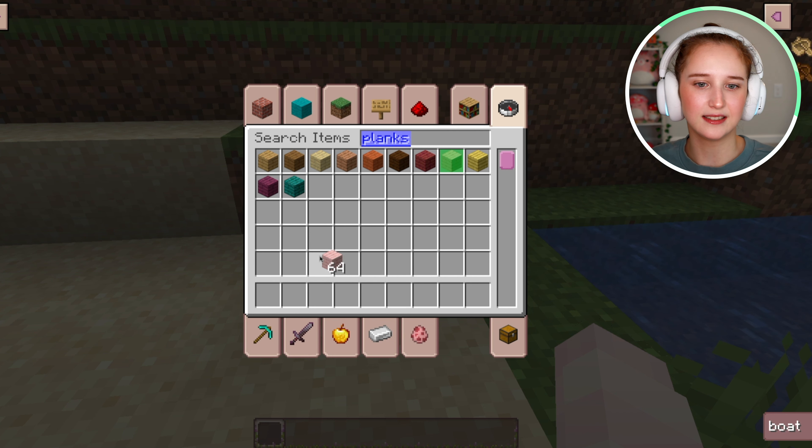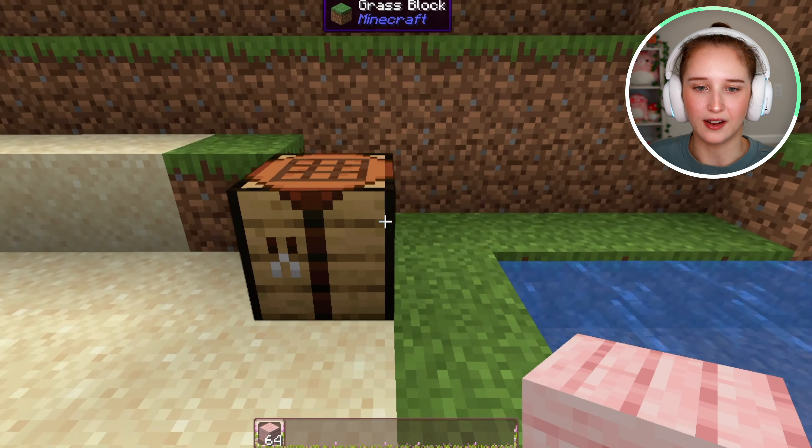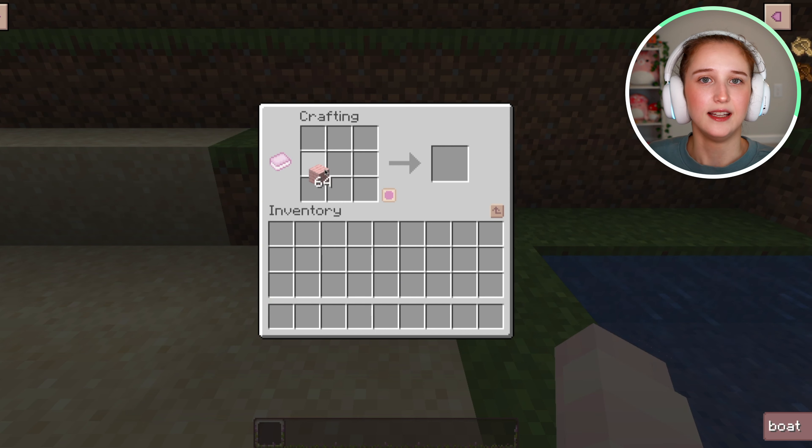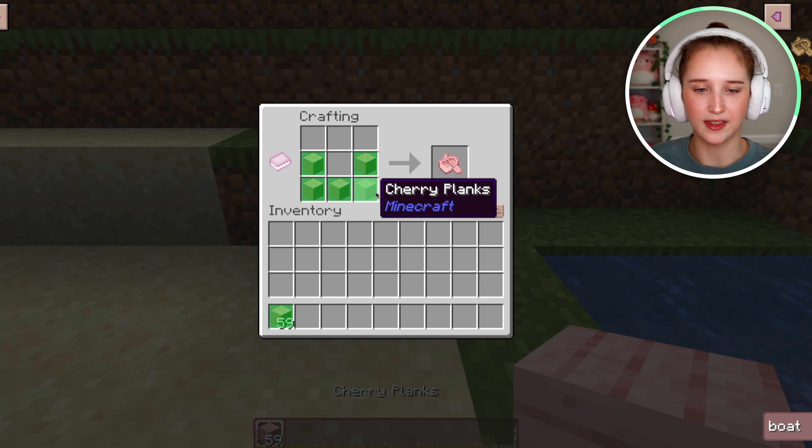I'm going to make a cherry boat today, so I am just going to grab a stack of these just to make things easier. So what you're going to do is open your crafting table. And all you have to do is take five planks.